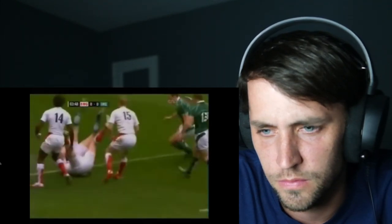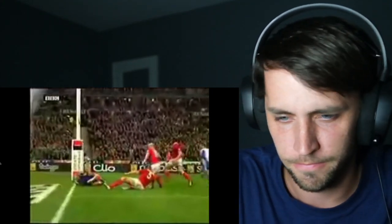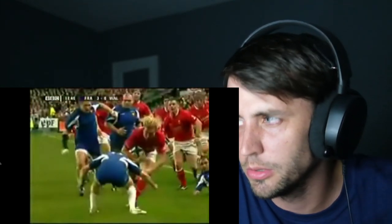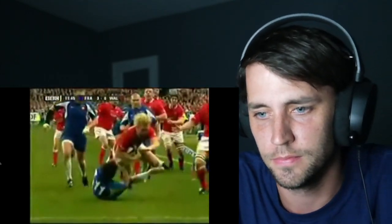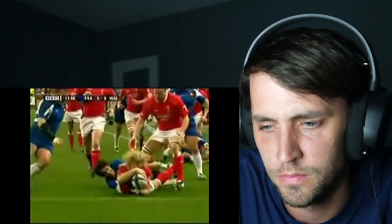In rugby, the goal is to score a try, which is similar to a touchdown. A try is scored when a player touches the ball to the ground inside of his opponent's end goal. A try is worth five points. And its conversion, similar to an extra point in American football, is worth two.